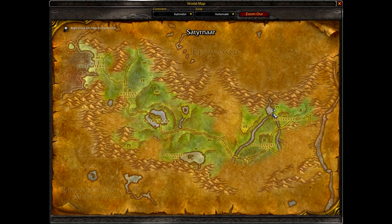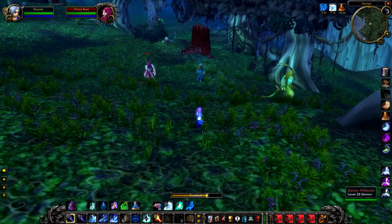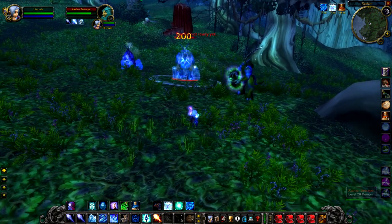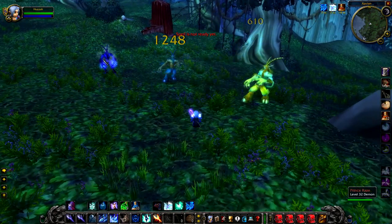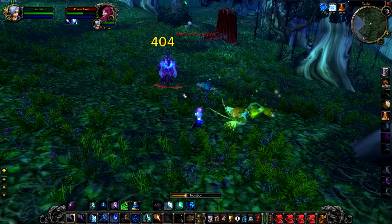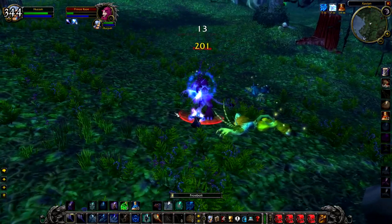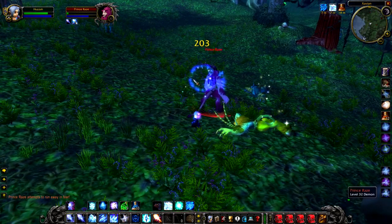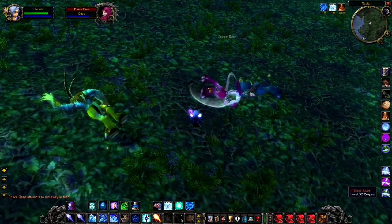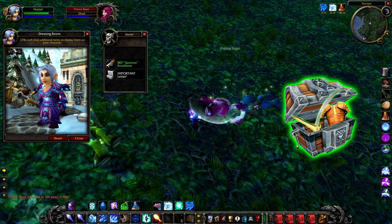Up next we have Prince Raze, a level 32 demon that hangs around in Satinar. Prince Raze is all the way at the back, so if you go through the main encampment you'll find him there. He's often surrounded by a number of the Fell Sworn satyr. He acts a little bit like a mage — he will cast arcane missiles and fire over and things like that, so he can be a little bit dangerous. Obviously being a mage I've got quite high resistances, but if you don't have resistances you may have trouble.